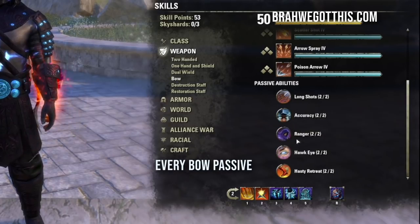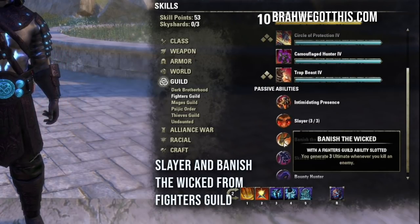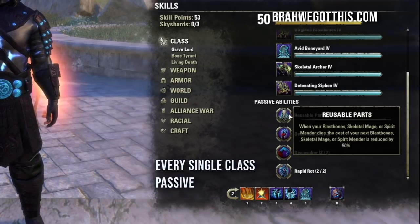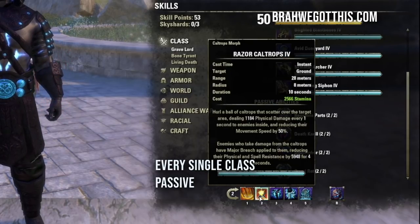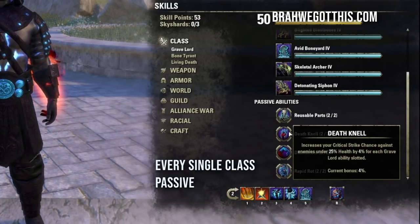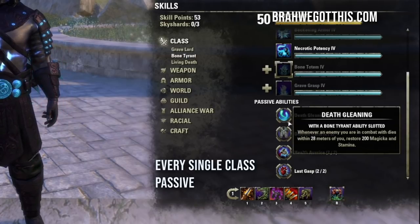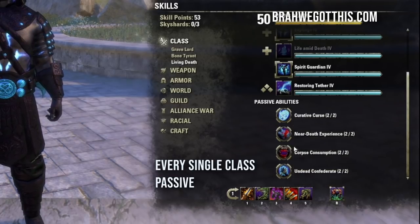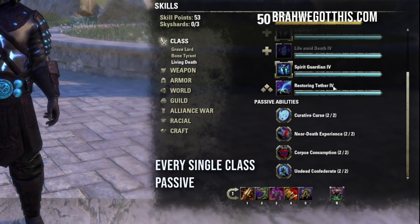For passives, you want every single Two-Hand passive, every Bow passive, every Medium Armor passive, and from Fighters Guild get Slayer and Banished the Wicked. For racial, get all Orc passives. For the class, you want every single passive — they're amazing. One of the biggest is Rapid Rot from Grave Lord, which increases damage done with DoT effects by 15%. We have so many DoTs, so this is incredible. Death Knell increases critical strike chance against enemies under 25% health by 8% for each Grave Lord ability slotted. Get all passives from Bone Tyrant and Living Death too — for Necromancer literally every passive is busted.